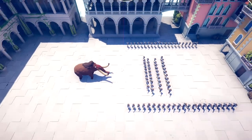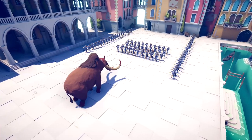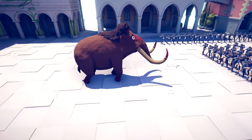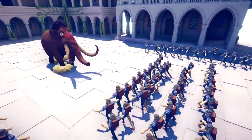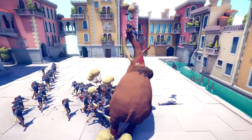Welcome back ladies and gentlemen to more Totally Accurate Battle Simulator. Today we're going to see how many of the new secret renaissance ballooner units it's going to take to fly the mammoth up into the sun. I'm not even sure that they can do it, but let's go ahead and get going and we'll see if they can make this mammoth fly.